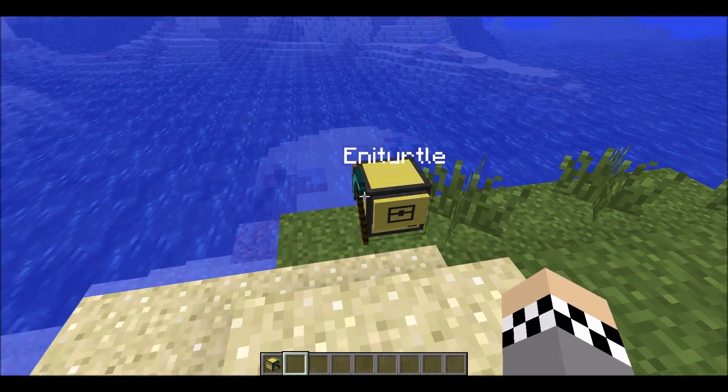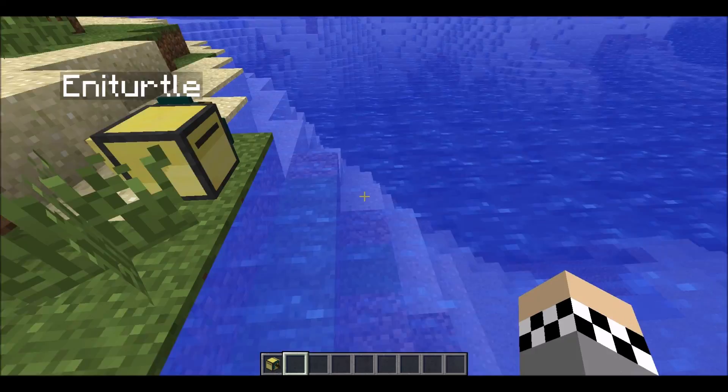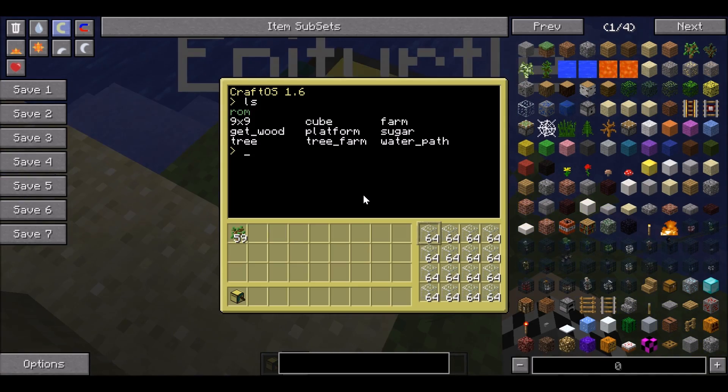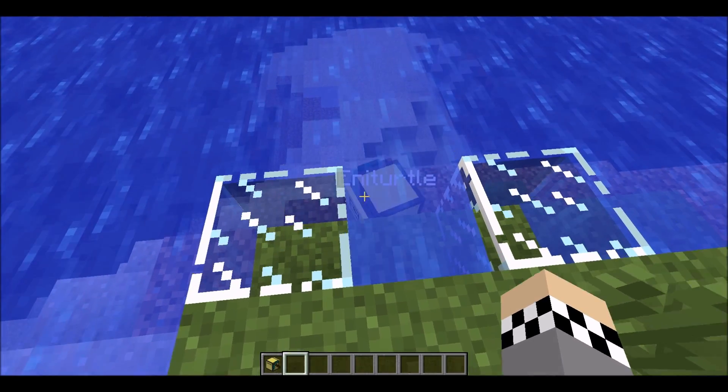First off we have a water path. What this does is it basically just goes across some sort of liquid — it can also go over lava, which is really cool. It makes a pathway you can go across, and it places blocks either side of you so you don't get water in the pathway. So we run 'water path' and there it goes.